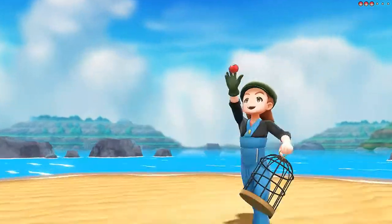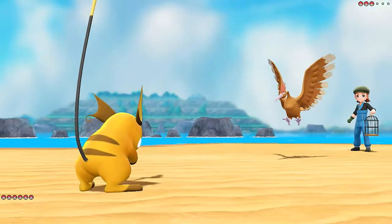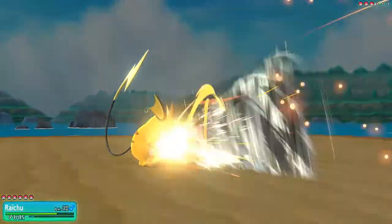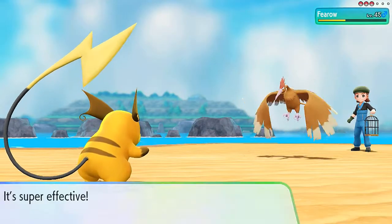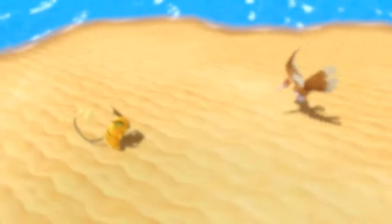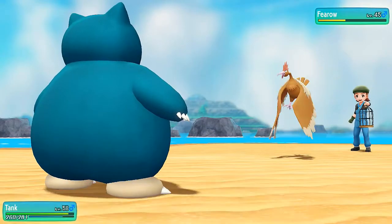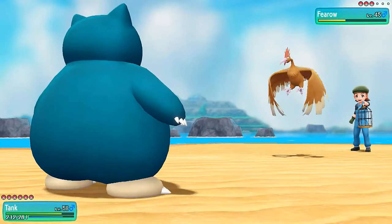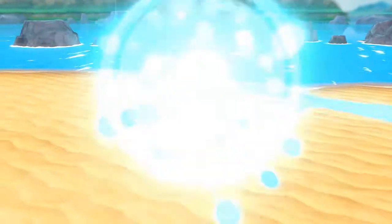Bird Keeper Roger wants to battle and he's coming out with a Fearow. Raichu, let's go — Thunder Punch. But here comes a Drill Run — good god, we almost fainted. Thunder Punch doesn't even beat this Pokemon so we're going to have to switch out. The proper Pokemon to go to is Tank because it won't be affected by that Drill Run. Tank, use Crunch — and here comes another Drill Peck, still powerful, but Tank's Crunch attack wins it.